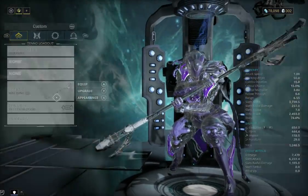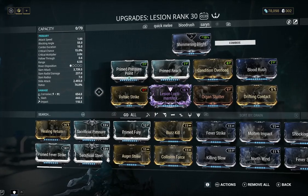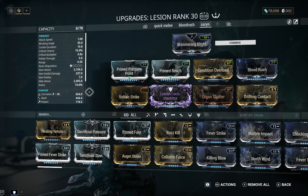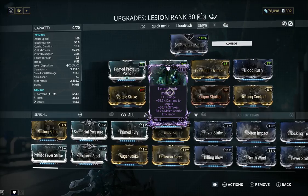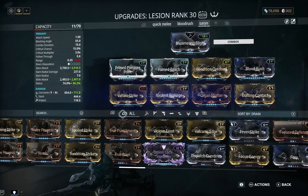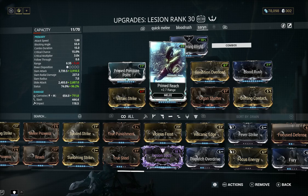The main player here is the Lesion build. Normally I run viral on the Lesion because slash-viral is a good combination, but we're going to do corrosive because Saryn is already kicking out so much with her ability casts that you don't even need viral. You could put viral on with your Miasma if you want, but that's for another day. This is really all about using condition overload with Saryn, with the corrosive, and with all the statuses that come out with her abilities.